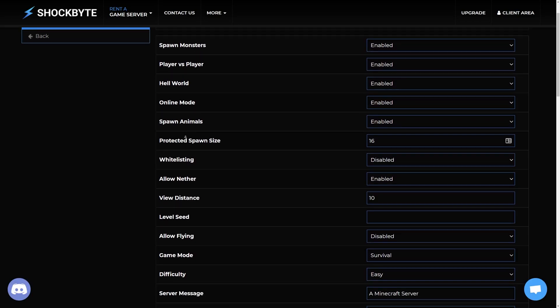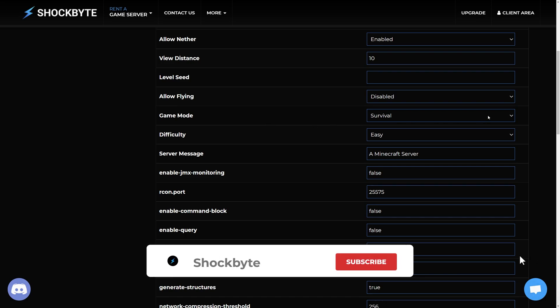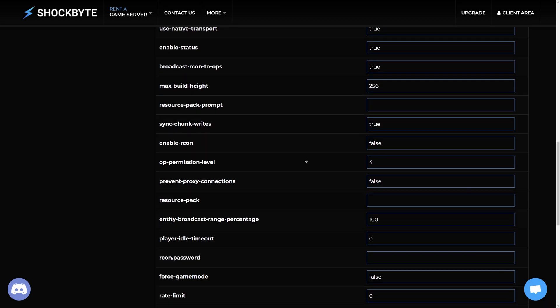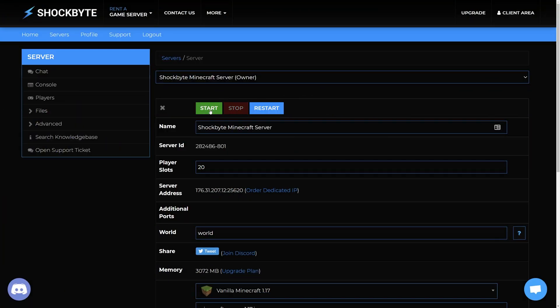Then select Server Settings. Scroll down until you can see the game mode option. Pick which game mode you want players to have by default on your server from the drop-down menu. Note that you are only able to change your game mode to Spectator via a command. Once you've selected your game mode, click Save at the bottom of the page, then restart your server and that is it!